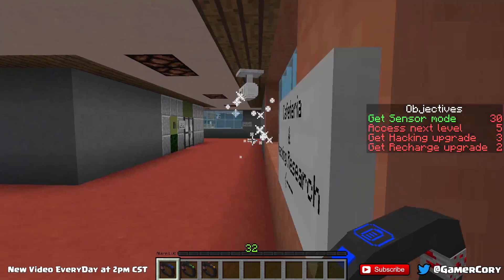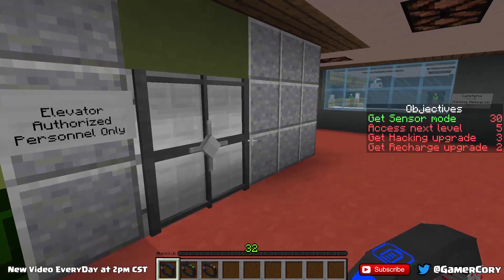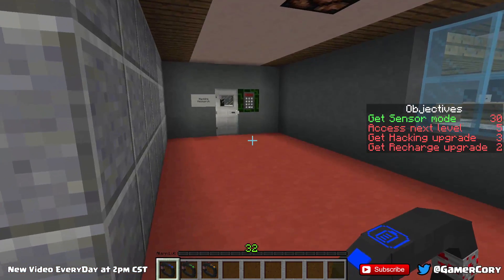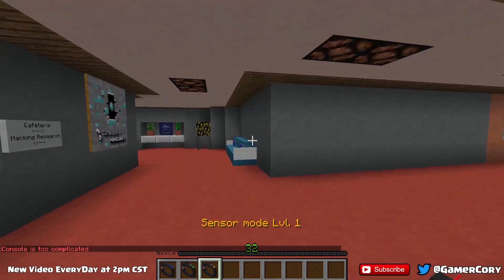It's going somewhere. What's this? Get out of here. What is this? Elevator — authorized personnel only. All right, so that's a key card again. Hacking research level two — so I can't get in here.